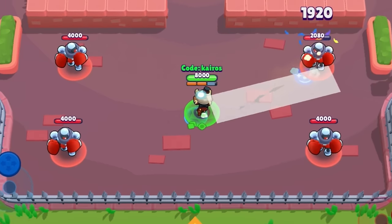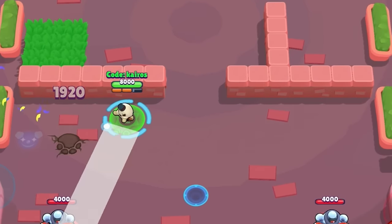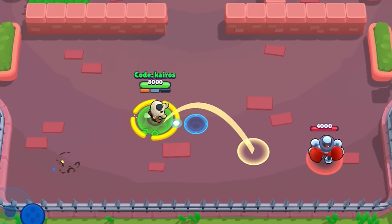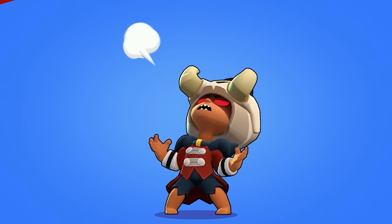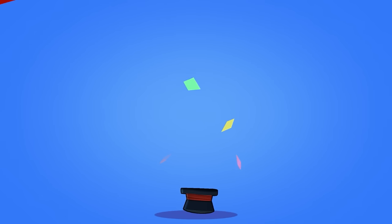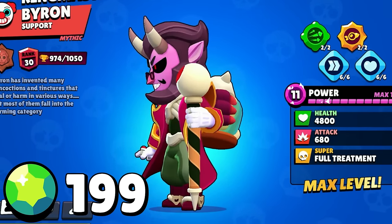For her attack she fires circus balls at enemies, with a cool kill animation where an elephant foot comes out of her hat. For her super she summons Bruce, a creepy tusked elephant. She does a cool flip for her winning animation, and after throwing her hat on the ground when she loses, the hat makes Nita disappear — which suggests that's where she stores her elephant.